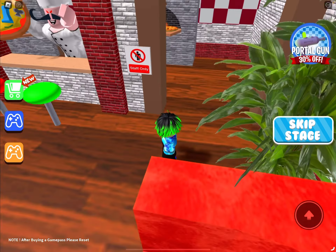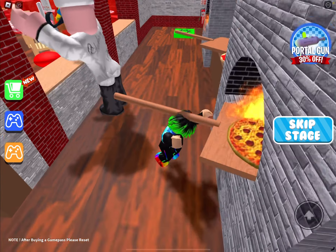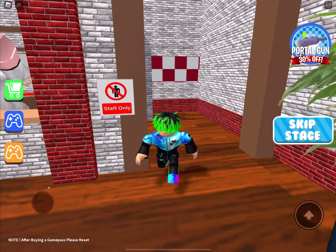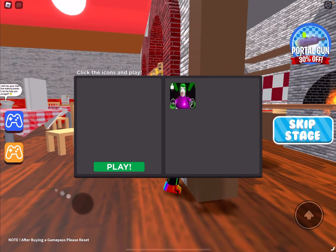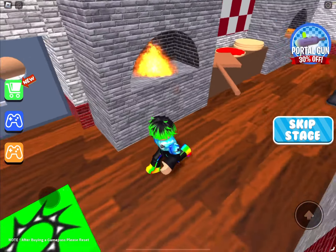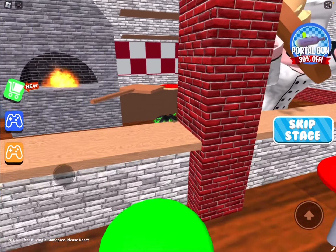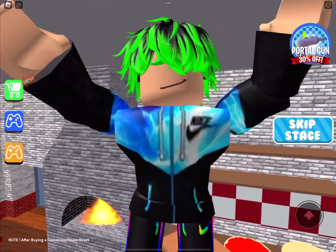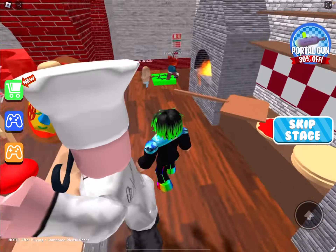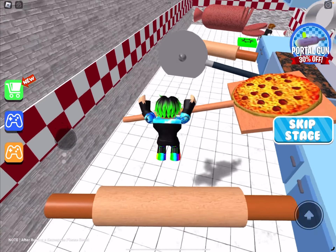We can go in there — I think this is the start of the obby. Oh, this is a character — look at that chef! I want to go past him. I think he looks like he's about to fight, and I don't want that to happen. He's very evil — does he have red eyes? Yes, I think he does — he has red eyes. All right, first thing — I'm doing this too much.